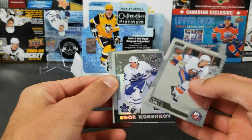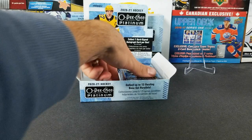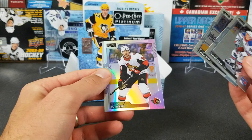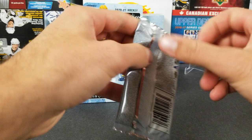Kane and Pavel Francois. Hopefully we can get one more numbered card — we've already gotten two, but you can get more. Chris Kreider, Chris Letang, Colin White rainbow, and Jacob Verona. Still need a couple more inserts too.